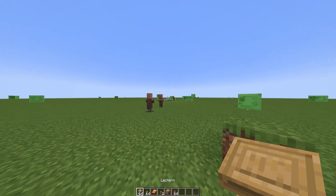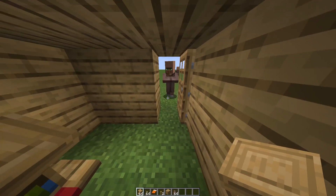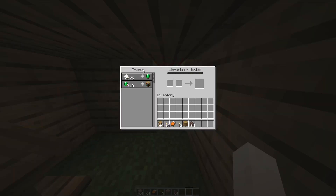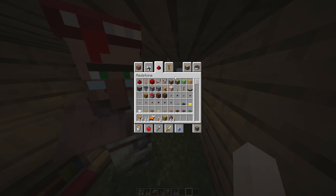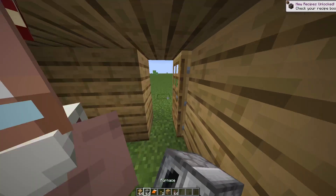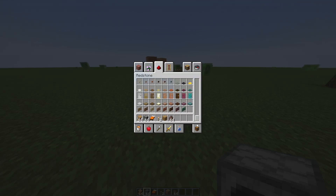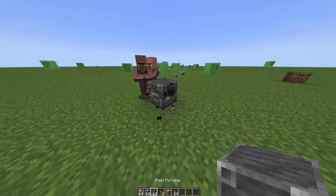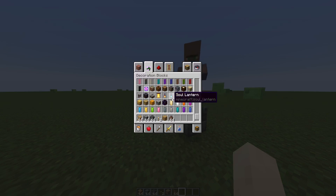The second thing that will make villagers go to your house is certain workstation blocks. Look — they will start running into my house. For example, this one makes a villager become a librarian. There's another block that will make them go to your house as well. I think the furnace will work too. Let me check — yes, it turned into something like that.